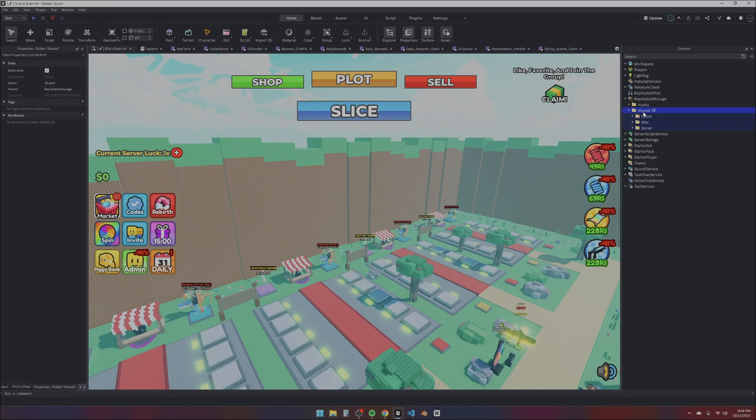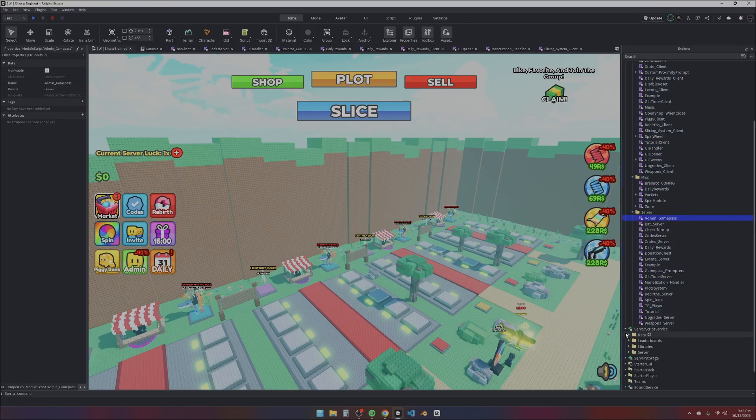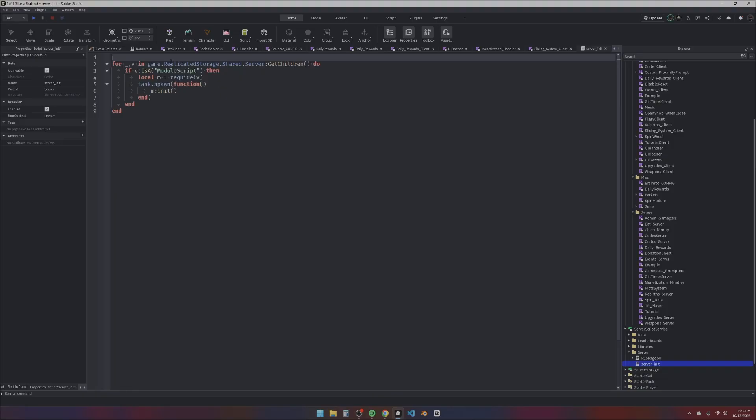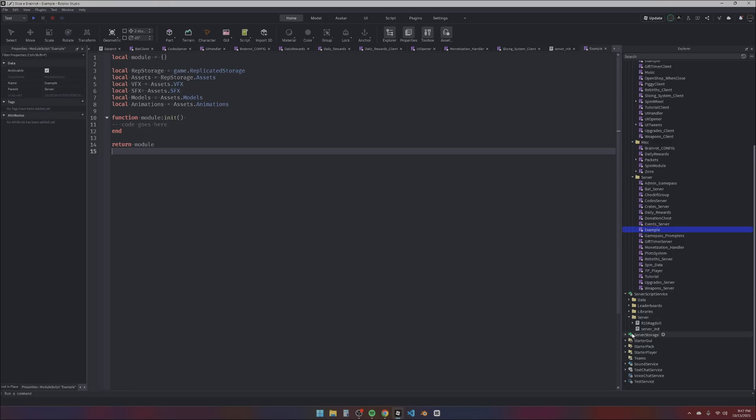The framework is basically one folder called 'shared' with three folders under it: client, server, and miscellaneous. The server folder contains all the server scripts you'd normally put in ServerScriptService. It's initialized by one single script called 'server init', which takes all the modules in that folder using GetChildren, requires them, and runs an init function on each one. Each module just has an init function where your code goes — it acts like a regular server script, just organized.